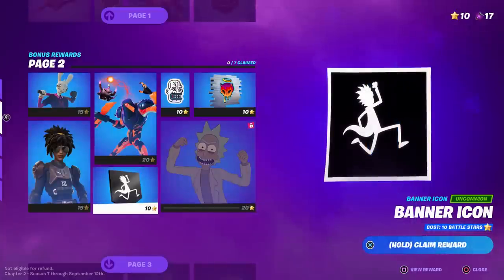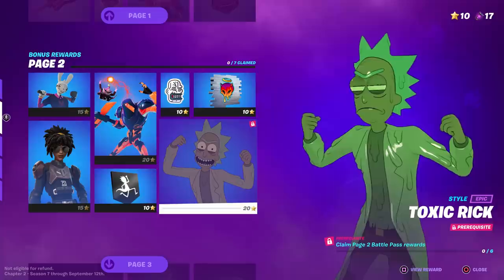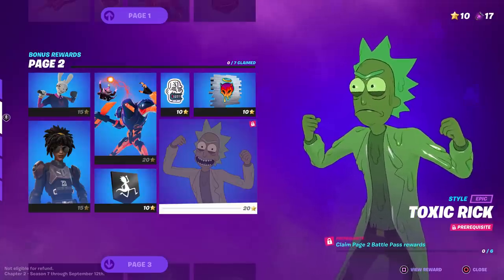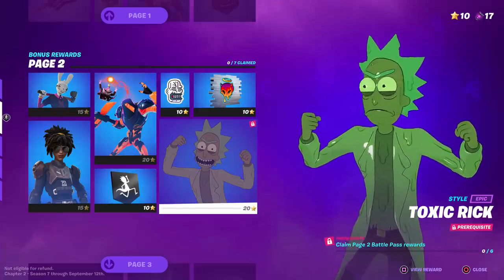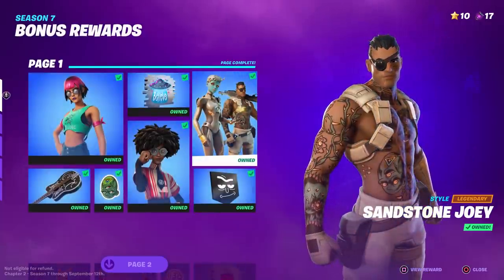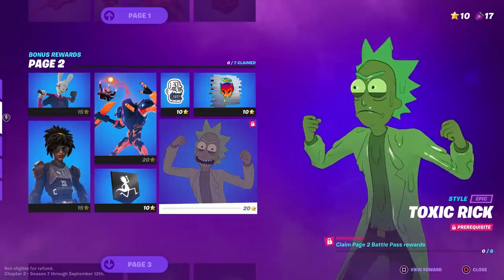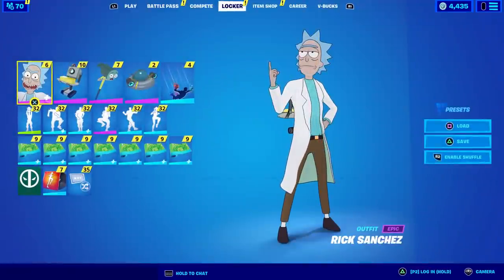Before I start, he does have an additional style called Toxic Rick — if you've seen that episode it's pretty hilarious, it's all the negative energy in this being. In order to get this you have to be over level 100 and unlock it with enough battle stars. I don't even have enough to get it yet myself, so I'll cover that later. Right now we're just going to focus on what's in the battle pass.